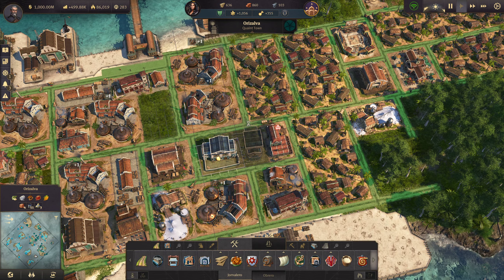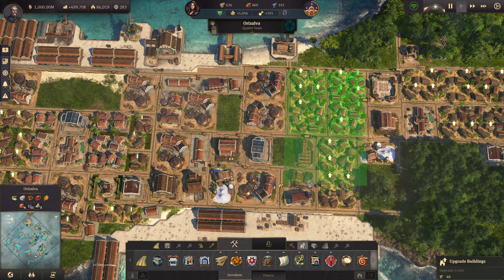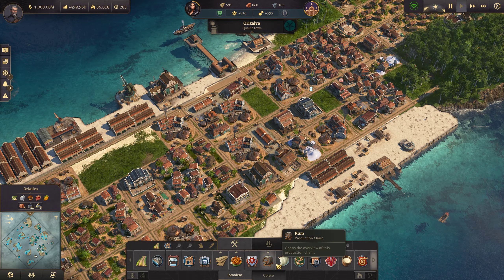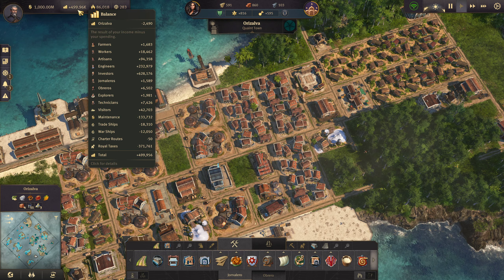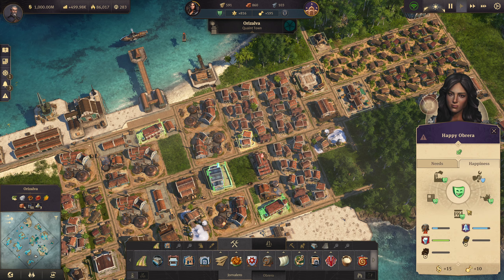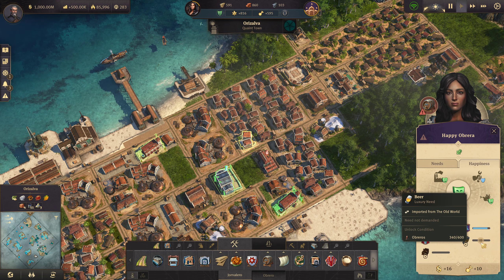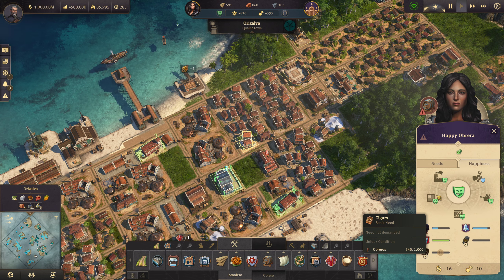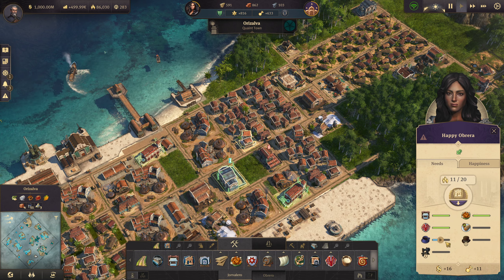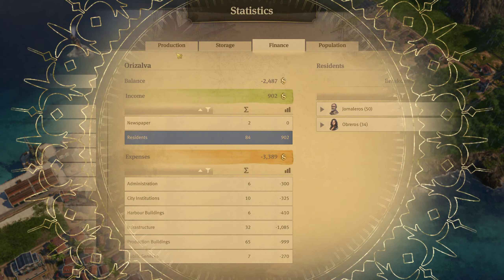I'm going to upgrade some more of these guys. I already started building some stuff over here. I do want to turn off rum — they don't get rum. Coffee gets turned off too. They're not getting coffee, they're not getting rum — not getting either of those two items right here.